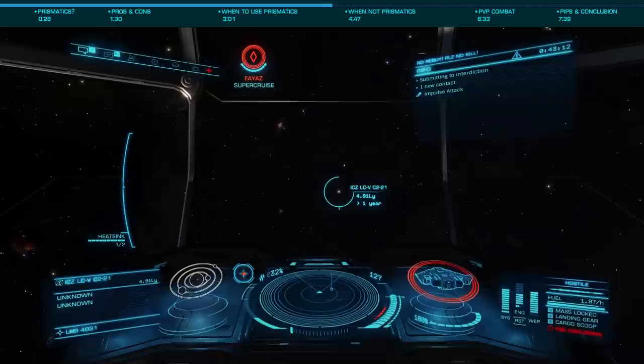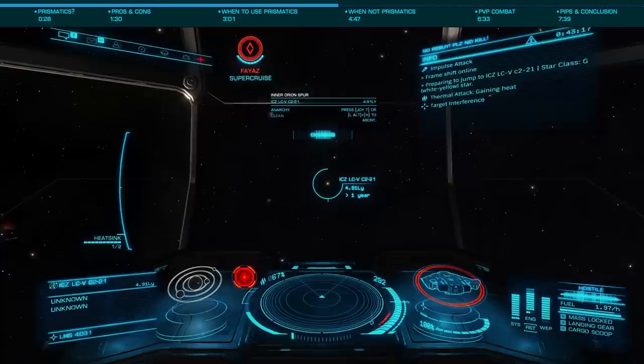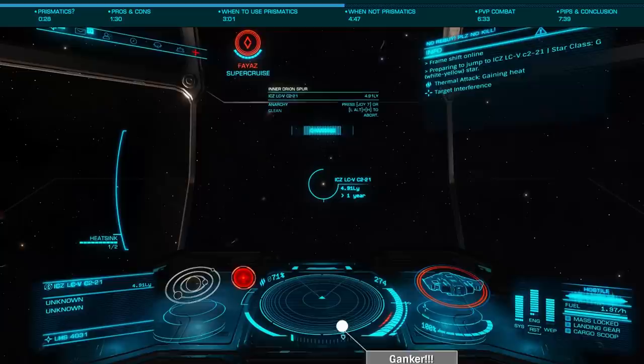Personally, I run small prismatics on all my trade, taxi, and exploration ships. The slight reduction in jump range — which rarely translates to more than one or two additional jumps when in the bubble — gives me the peace of mind to fly in any game mode, knowing I have the shield strength to withstand virtually any attack.